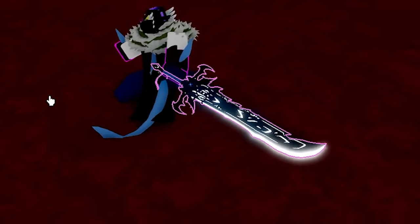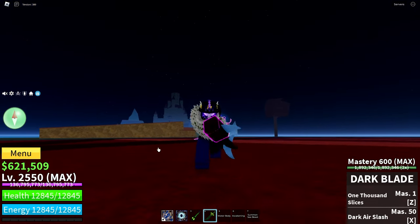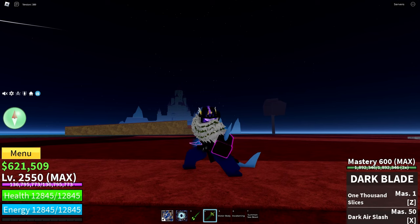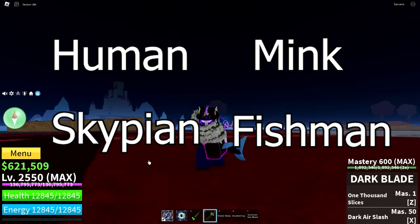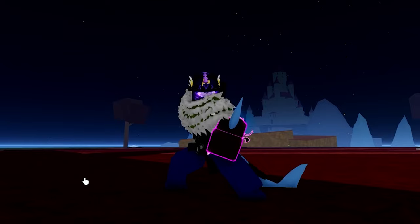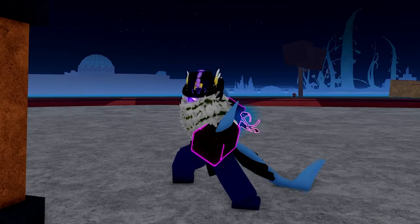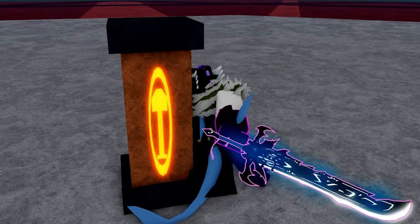If you want to get Darkblade V3 and the Slayer of God title, you will need to get the V3 race of Human, Mink, Skypean, and Fishman races. After that, both you and somebody else in the server will need a Fist of Darkness. The other person needs to spawn Darkbeard with their Fist right at this altar.